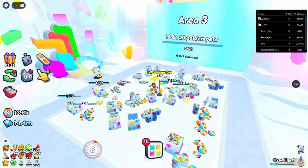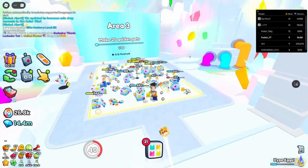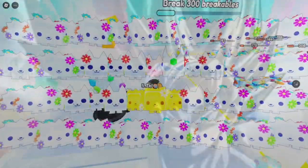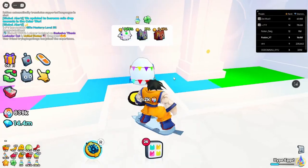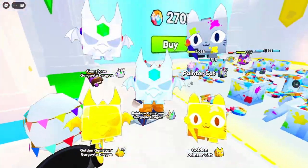Make 20 golden pets — does it have to be from the best egg? It didn't specify which one, so that's easy! Break 300... oh, it's because I have the lucky thing on — that's why it was so expensive, so I could open more. Yes sir, let's go — new area! We need to make three rainbow pets. First try — oh, we're getting good luck! We got the dog! Painter dog — is it good? It's very very good! We should be finished now.